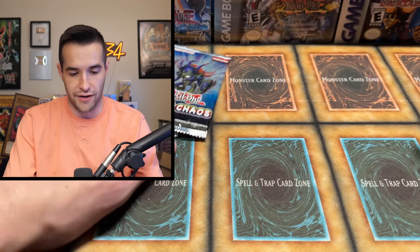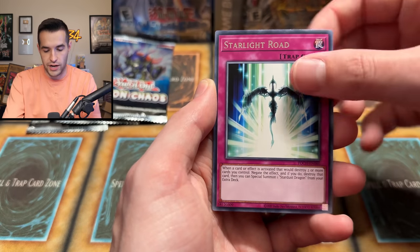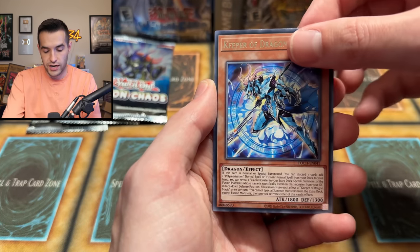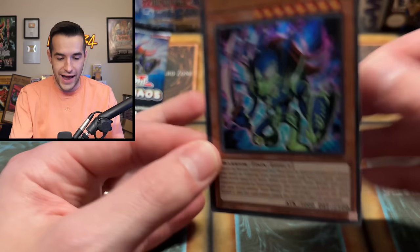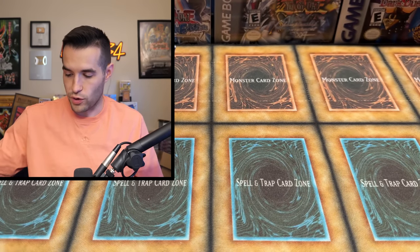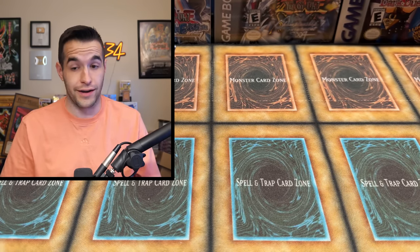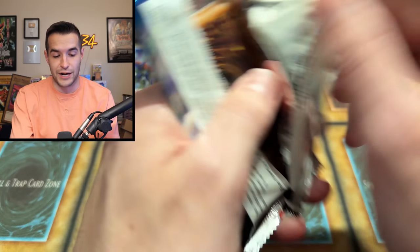Two out of three of these remaining packs have to be something. Come on, Toon BLS, let's get something cool — so far it's been a little bit of a dud. We have Solid Soldier, Gemini Ablation, Starlight Road, Keeper of Dragon Magic. Oh yes! Asking and you shall receive — Toon Black Luster Soldier, the cover card! I said we want that and he appeared. This is such a sick looking card — that's a great pull. I don't know the current value since it got the Toon Chaos reprint, but this is the original print. The artwork on the pack had the exact card inside, which is pretty cool.